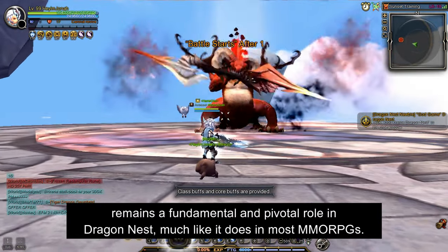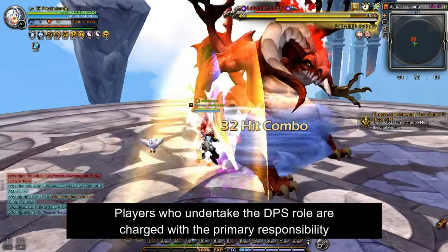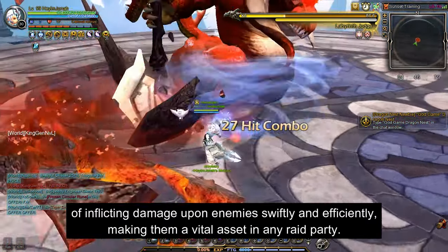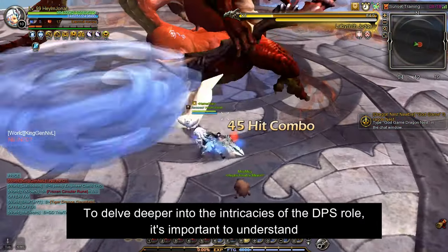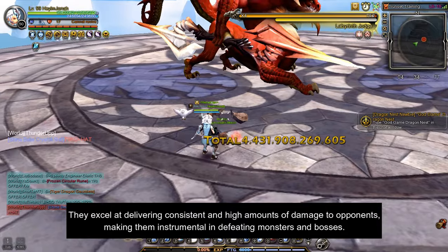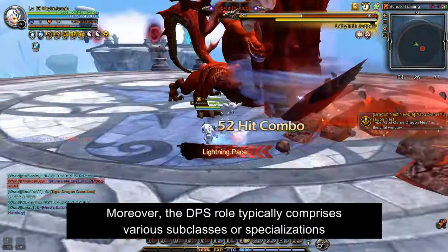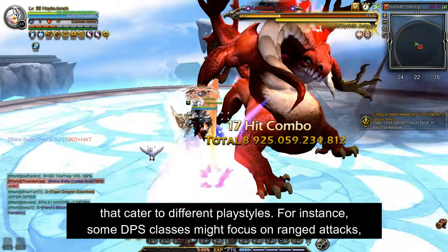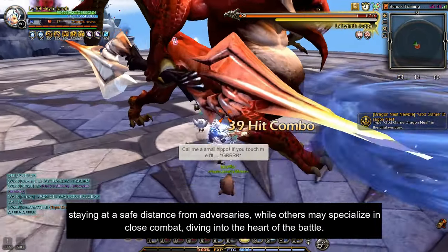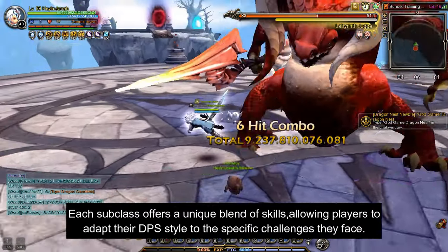DPS, short for Damage Per Second, remains a fundamental and pivotal role in Dragon Nest, much like it does in most MMORPGs. Players who undertake the DPS role are charged with the primary responsibility of inflicting damage upon enemies swiftly and efficiently, making them a vital asset in any raid party. DPS characters are the primary source of offensive power within a party, excelling at delivering consistent and high amounts of damage. The DPS role typically comprises various subclasses that cater to different playstyles — some focus on ranged attacks while others specialize in close combat, each offering a unique blend of skills.